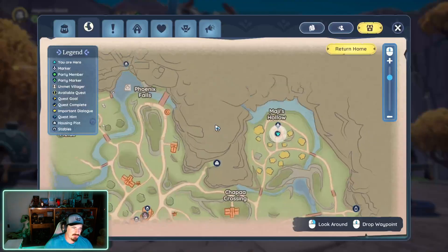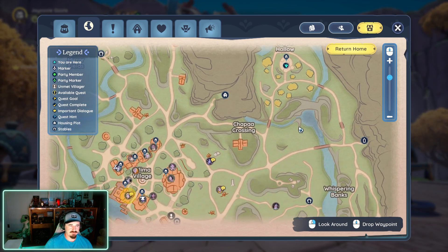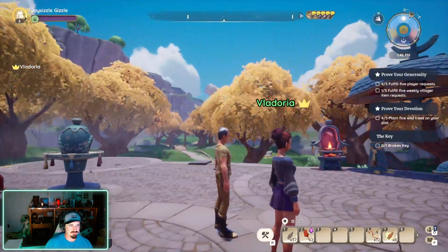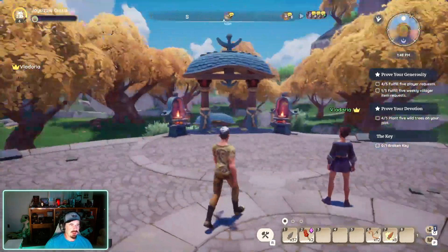We start off here by opening our map. Where are we at? Magi's Hollow. It's to the right of the housing plot on the map, or if you go out of the housing plot you hook a left and keep going. It's in a nice secluded area with the yellow — or kind of gold — colored leaf trees. Kind of like an autumn look over here.